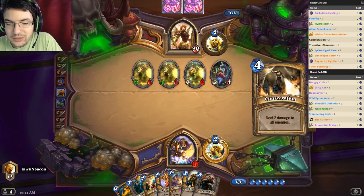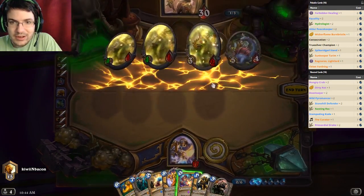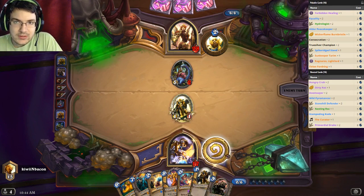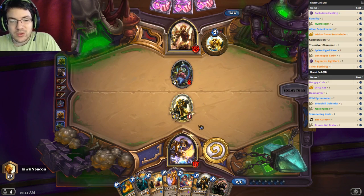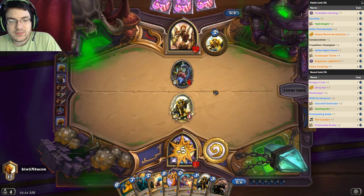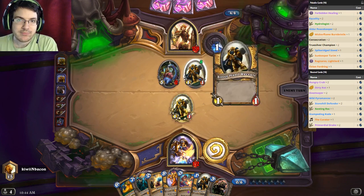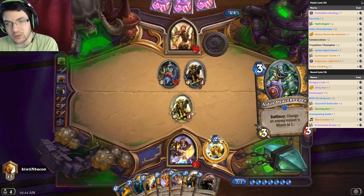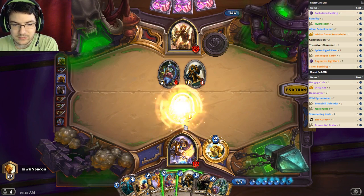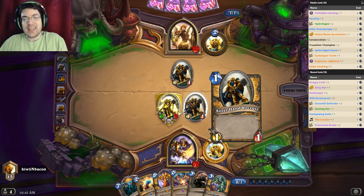Consecration — where are you when I need you? Oh, there you are. This isn't so bad. Forbidden Healing will be really important in this matchup, and so will Ragnaros. He goes full face — do not know if that is a good idea. Is that your whole turn? Well in that case I will play Spikeridged Steed. I will play the Silver Hand Recruit from my hand, kill that, and now I'm not dead quite yet, which is pretty cool.